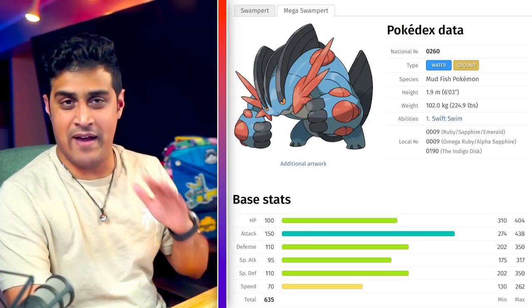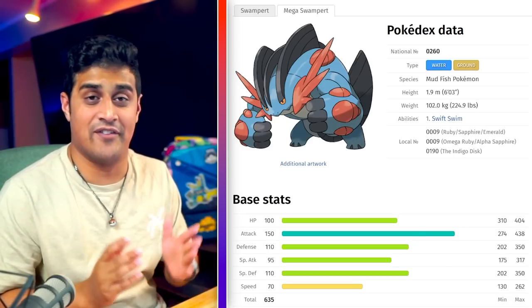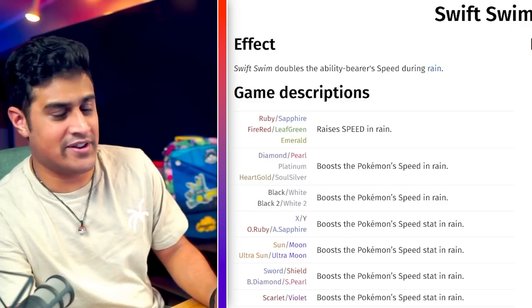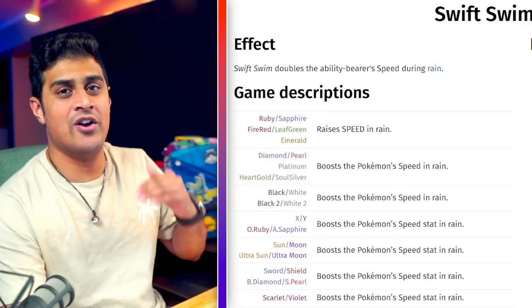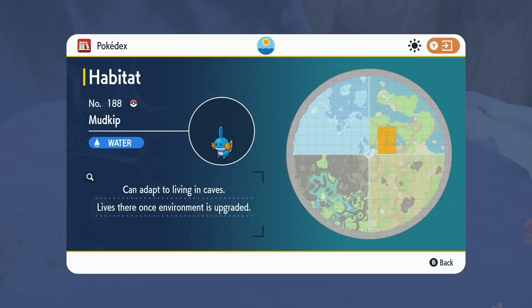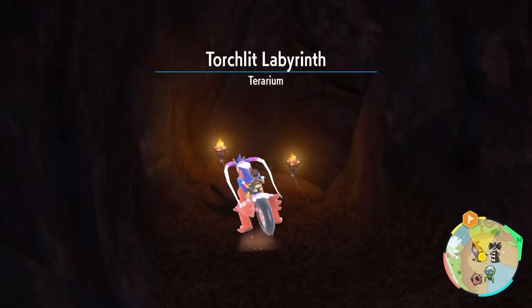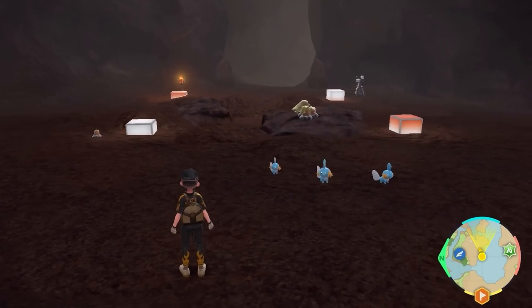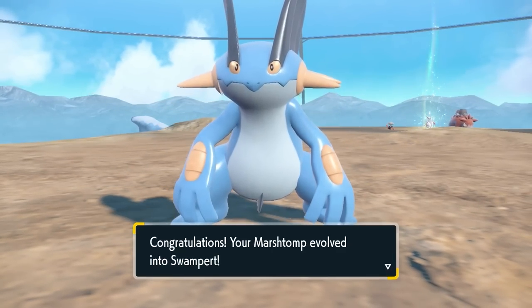Next up is Mega Swampert, which is an extremely muscular version of Swampert with the ability Swift Swim, doubling its speed stat during rain. To catch Mudkip, head over to the coastal biome area at the marked location. Just catch one, evolve it twice, and you'll have your Swampert ready.